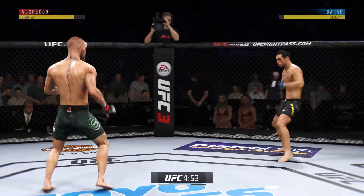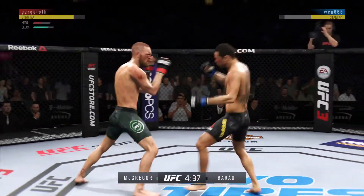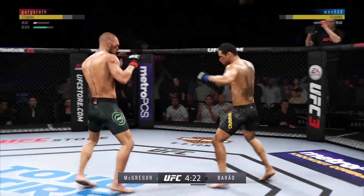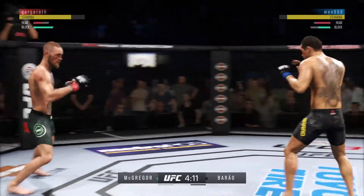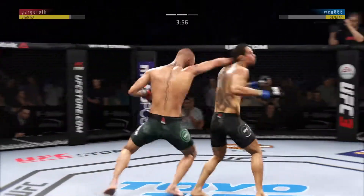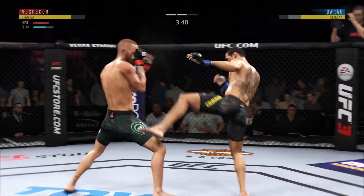At the end of that round his opponent was clearly hurt. He's going to look to start this round off fast and pick up where he left off. He is hurt! Hard hook. Lands a hard shot at the left. Big shots. Vicious combo there. This could be it right here. Burrow gets caught with that punch. Let's go! Take it to the ground. Good defense there.